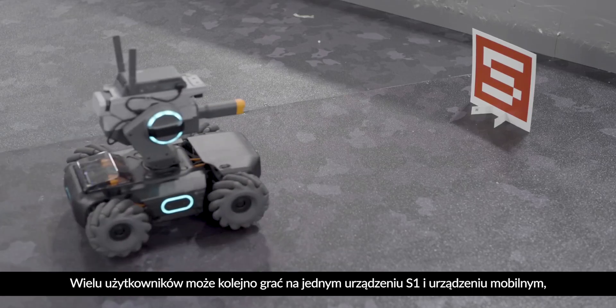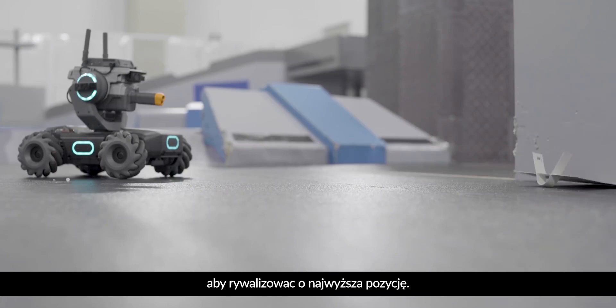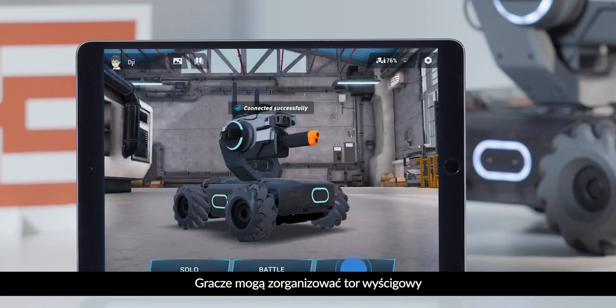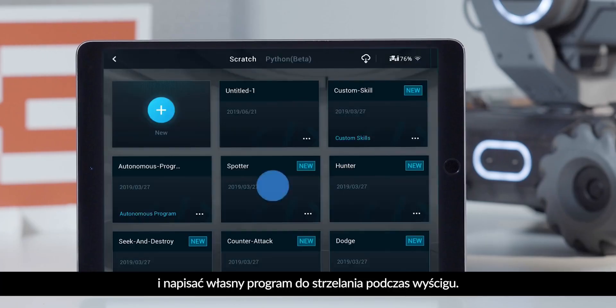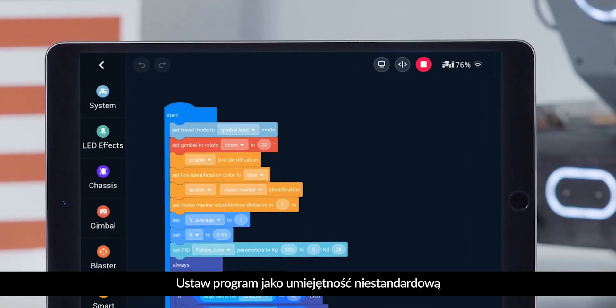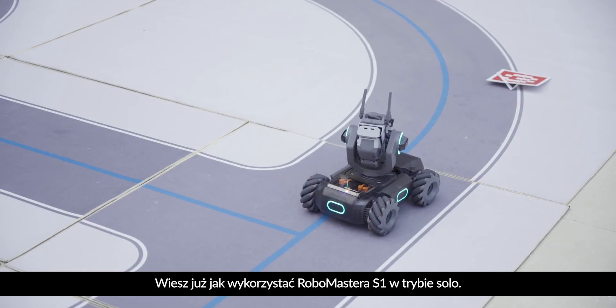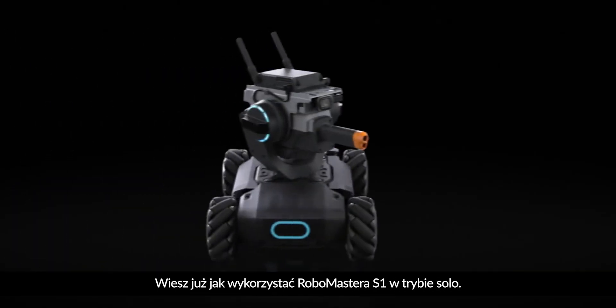Multiple users can play on one S1 and mobile device and take turns to compete for the highest ranking. Players can arrange the racetrack and write a program to fire while racing — set the program as a custom skill and trigger it so that the S1 can perform the task automatically. Now you know how to use the RoboMaster S1 in solo mode.